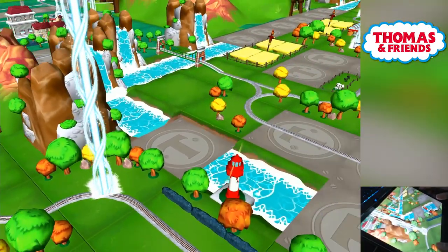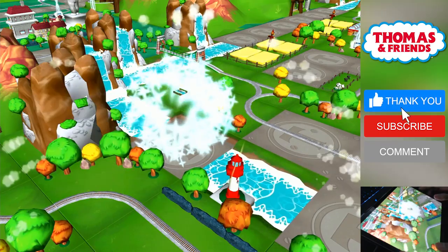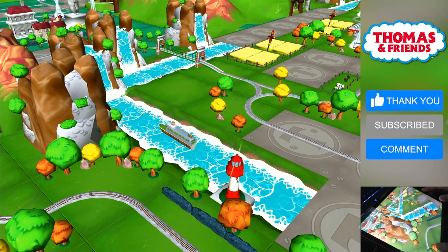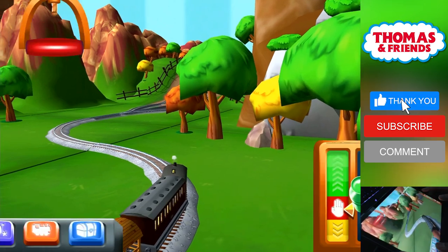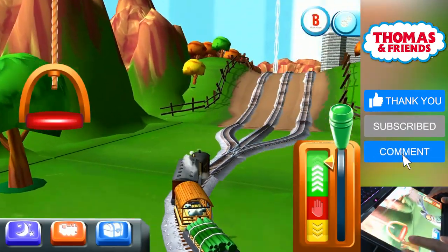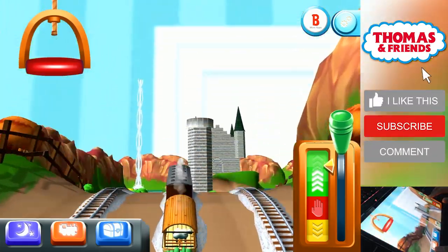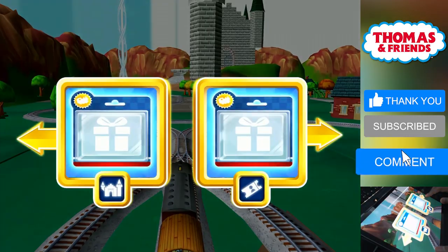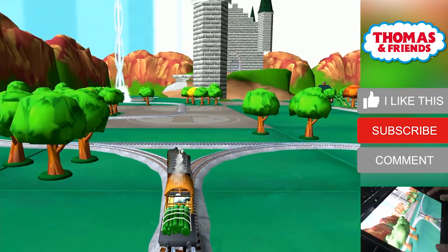Help your engine find the surprise pack. Just slice across it or tap it to open. Where should we go next? Right leads to the haunted castle — it's just ahead.